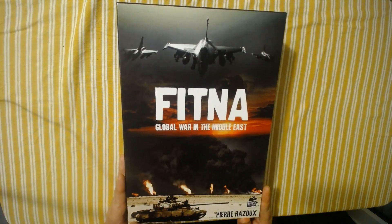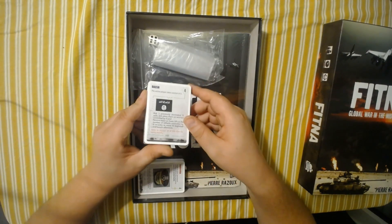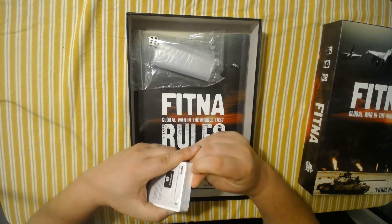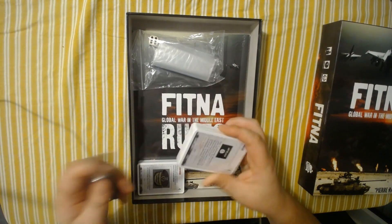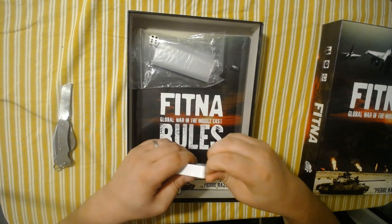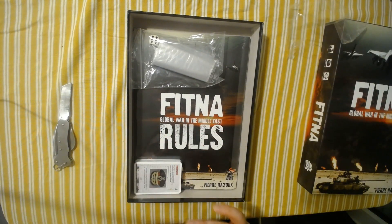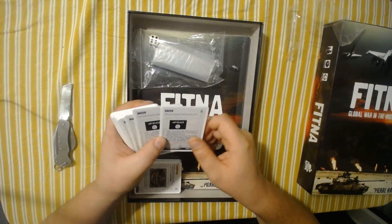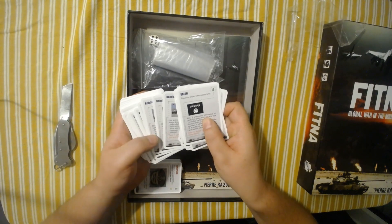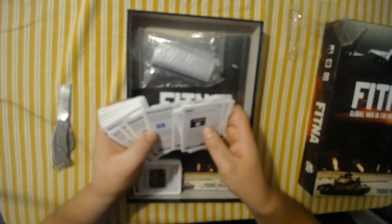Anyway, without further ado — Fitna, which apparently means 'schism' in Arabic — let's open it up. As you can see, I haven't opened it at all. Cards are still there. Let me get my knife. I've now seen that there's a little strip on it to open it, like most cards, but there you go. Lots of cards. I can't really tell you what they do as I haven't played the game yet, but reinforcements, no-fly zones — it's strategic, it's card-driven, so these are all going to be important.